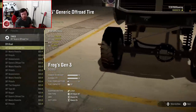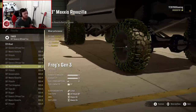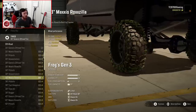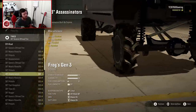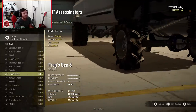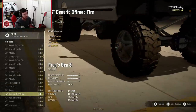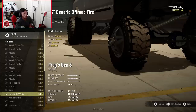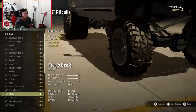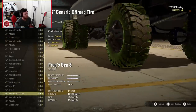Tires-wise, you start at a 35 but you can go all the way up to like a 49 or something - it's absolutely ridiculous. Not only are there standard mud tire selections, but there are also literally side-by-side mud tires, and they're even in dually configuration on the rear. That's nuts. I have to say the 43-inch generic off-road tires do look really good in dually configuration. Dually Pitbulls? That is absolutely nuts.